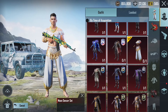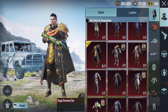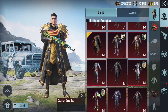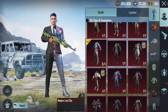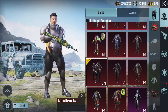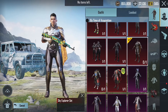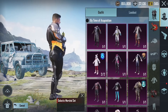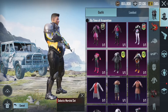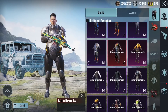Moon Dancer Set. There are a lot of Mythics and some RP skins. These are complete Mythics, these are Epic. There are much more suits - Epic suits as well.